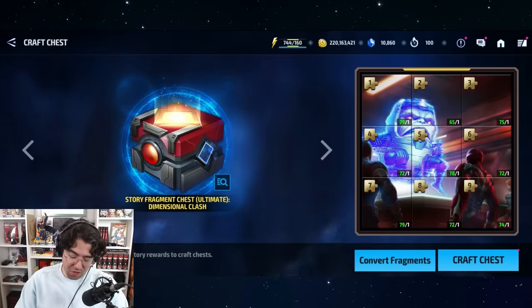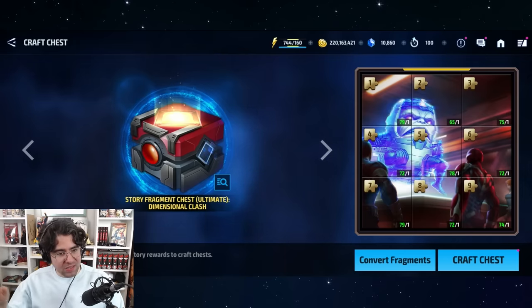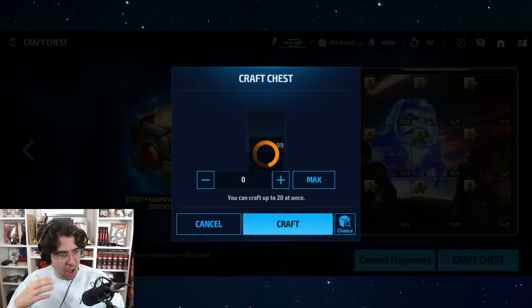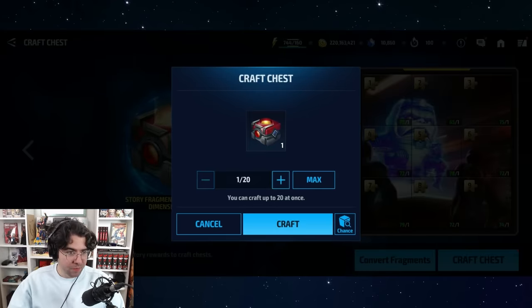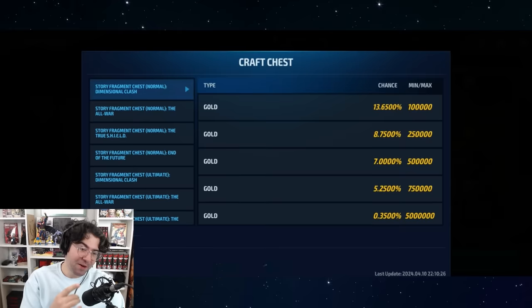First of all, they added the fragment convert, which is amazing — I did a separate video on this when it came out. But more recently they added this craft chest option, which is even better. It maxes out at 20, but it's still pretty dope.